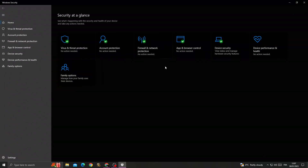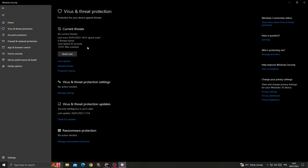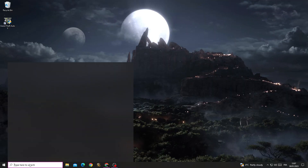Open your Windows Security settings, then click 'Virus and threat protection', go into the settings menu, click 'Real-time protection' and disable it. Click yes to confirm.